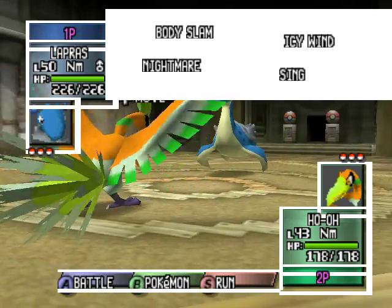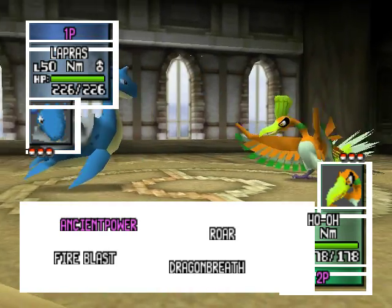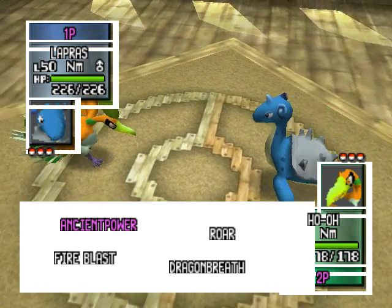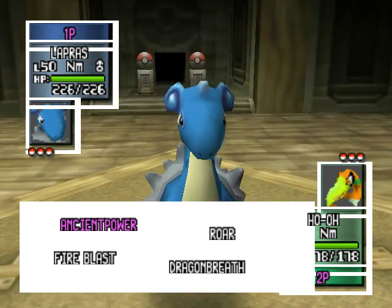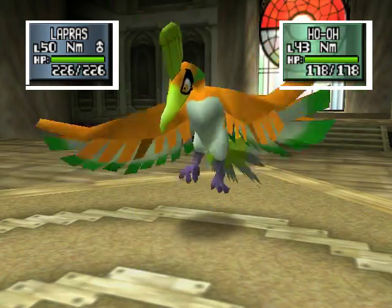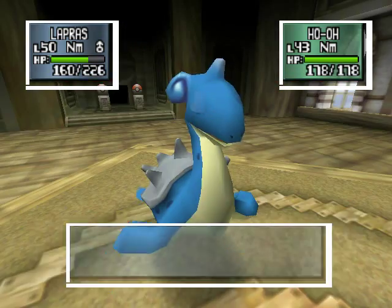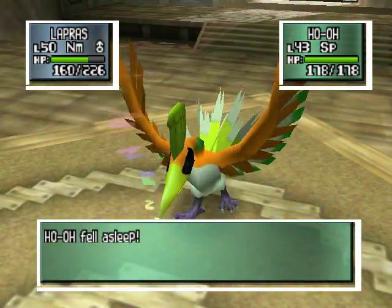Leading with the big guns. Okay, let's see. I'm going to try this. Ancient Power? Why is it highlighted in purple? It's purple because it's technically illegal. What do you mean technically illegal? Ho-Oh is apparently not supposed to be able to get Ancient Power, even though I checked and it's supposed to be able to somehow, and maybe there's just some byte mismatch with my hacking. Fireballs!